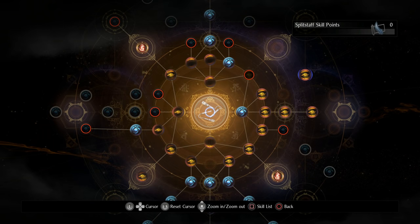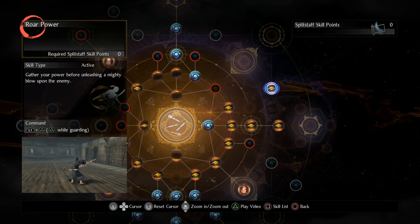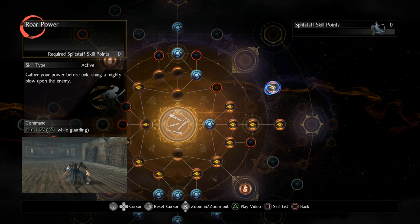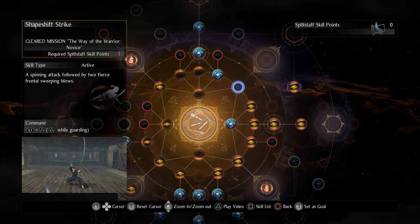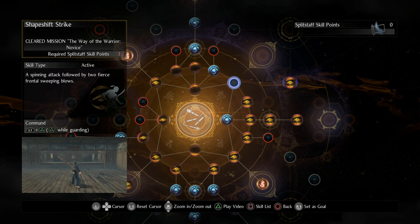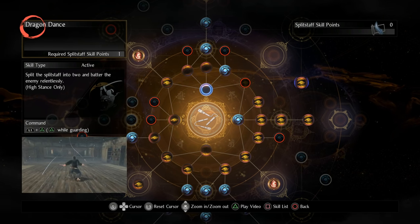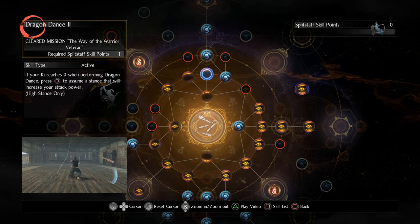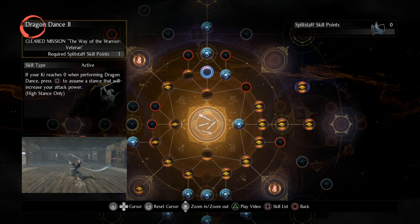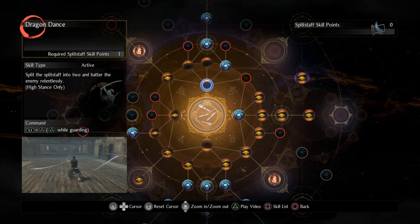Moving on into skills - pretty much every split staff skill is going to be great. The only one I'm not using is Shape Shift Strike. Instead, I have Roar Power - you can get that from fighting Banky, it's a hidden ability, really useful for popping off things that are far away. Shape Shift Strike looks really flashy but that long startup animation where you just stand still and swing - if something's moved you're just standing there and then they boop you. This build is heavily based around Dragon Dance. Dragon Dance is going to be your highest damaging ability hands down - this is the equivalent of the Kusarigama Reaper ability buff for split staff. On top of that we have Dragon Dance 2, so essentially when we're done we tap Square and it's going to give us a damage buff that doesn't conflict with anything else.